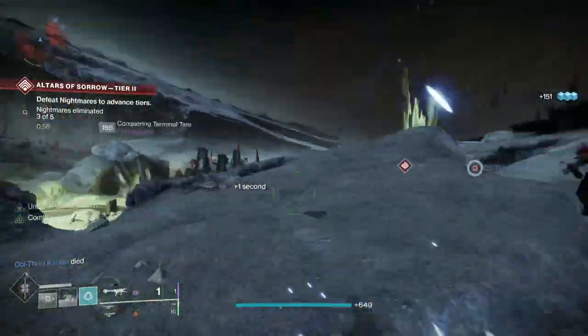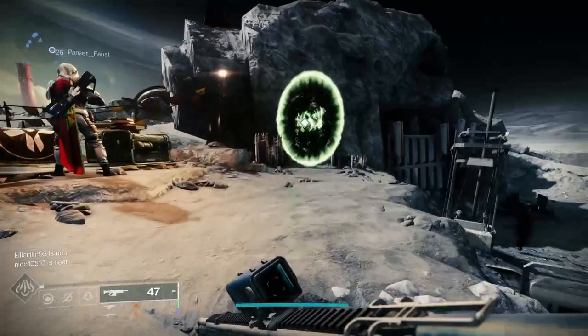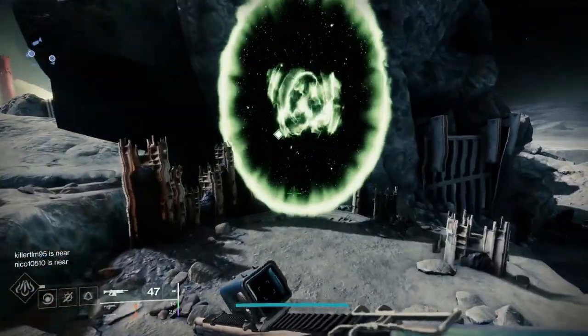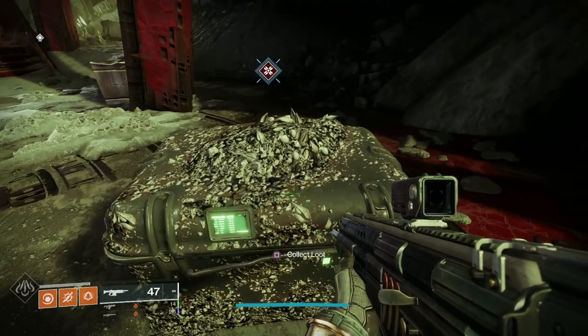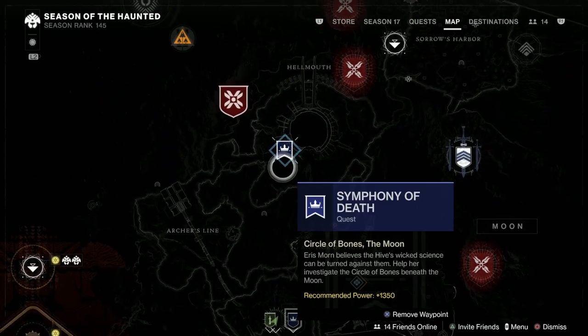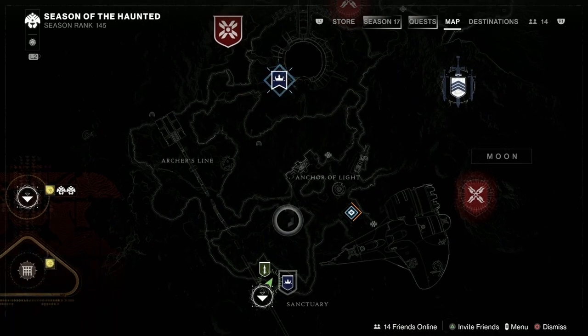Once you've done that, pop back to Sanctuary and you'll see the portal open next to Eris. Jump through that, go and have a bit of a chin wag, and then when you've finished and opened the chest, you will get a new quest called the Symphony of Death — and this is how it all begins. Here we are in Sanctuary and you can see we've got a new point on the map called Symphony of Death. This is the Circle of Bones on the Moon.